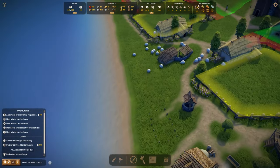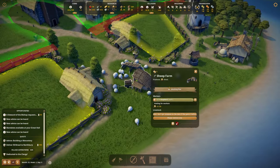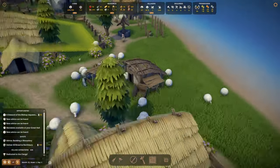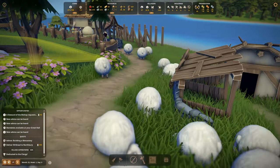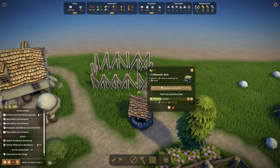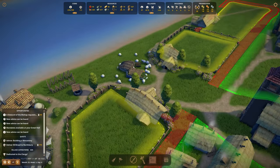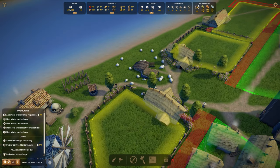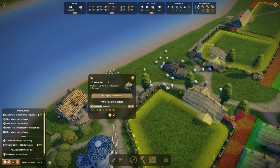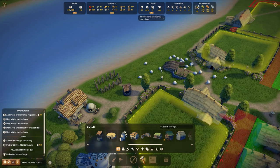There is a sheep lost on our wheat farm! We should be able to build a little fence to keep them from wandering through. But it's so cute. There will definitely be a point where I go for that black sheep. This one is almost built, so we'll be producing wool soon. With the weaver hut we can make cloth from wool.